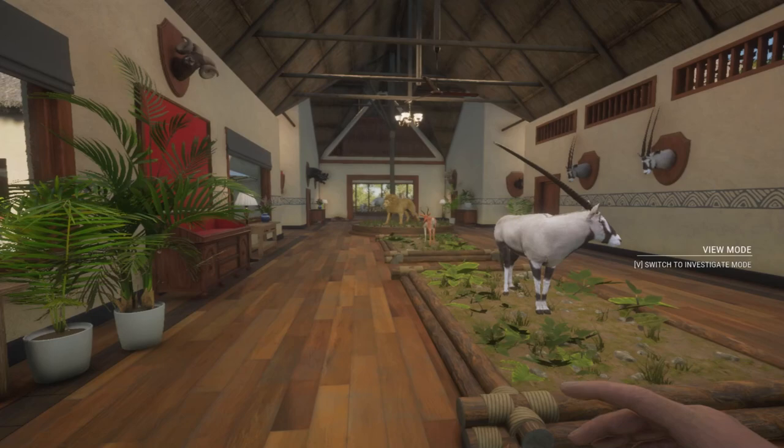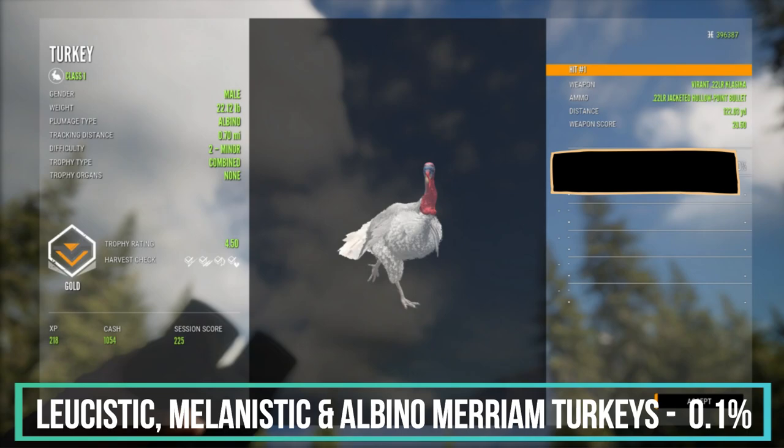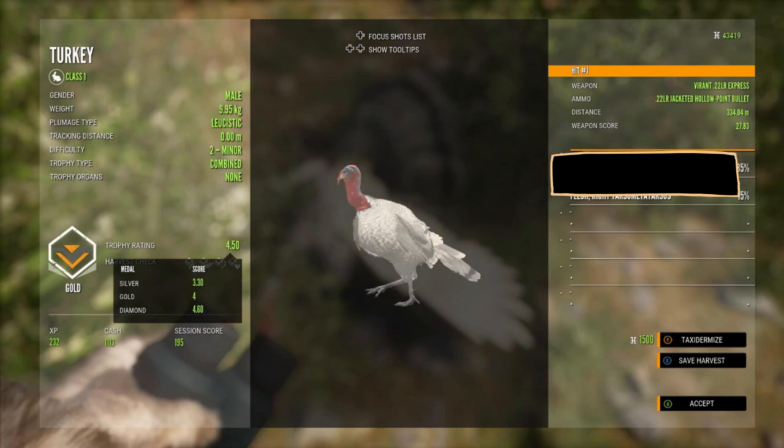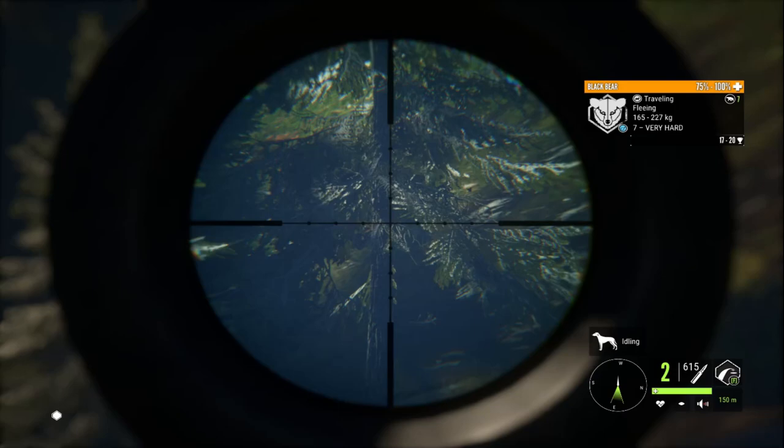This here is an albino Merriam turkey, and albinos have a spawn rate of 0.1 percent — the same as leucistic and melanistic. All three of them have a spawn rate of 0.1 percent, or one out of a thousand spawns.